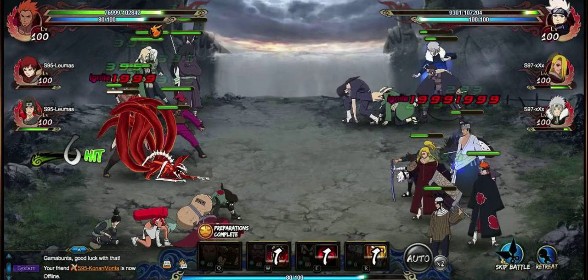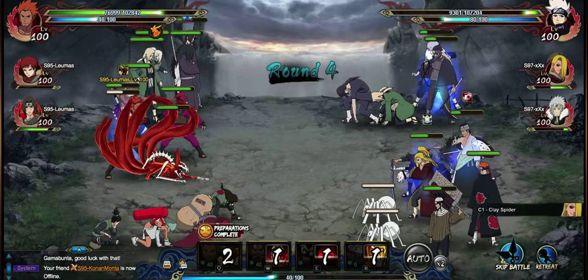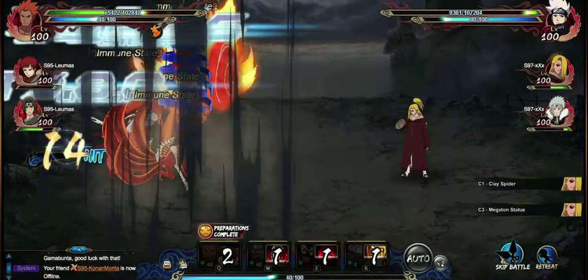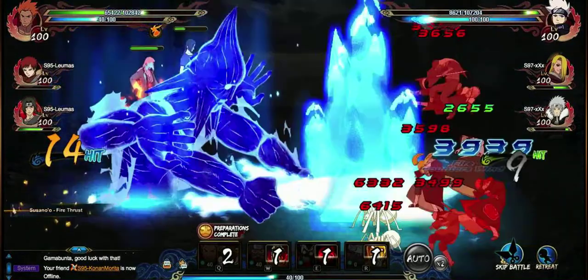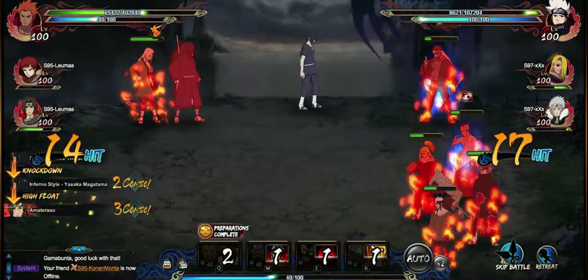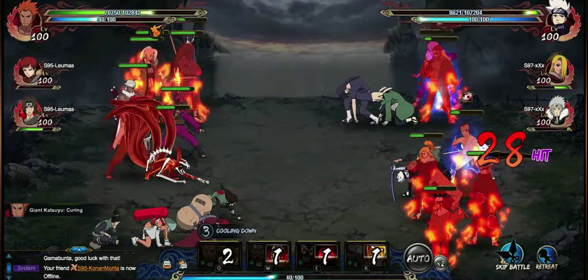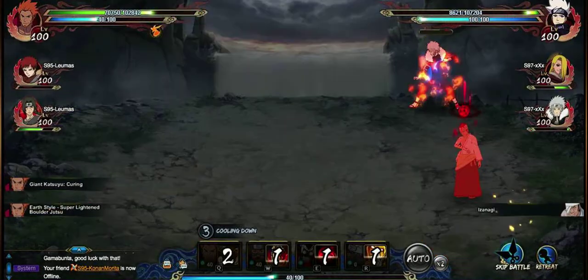Ino actually does some good healing and she gets buffed by Tsunade, so those Uchiha guys are staying alive despite the nastiness coming out of Edo Deidara. And it's double standard time.